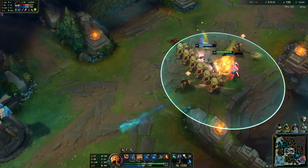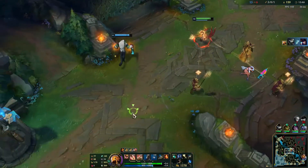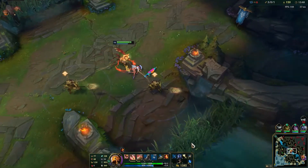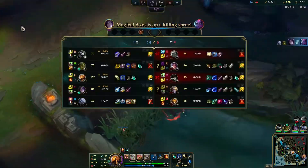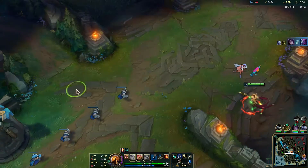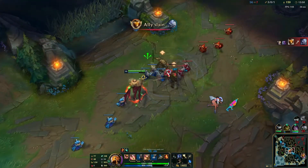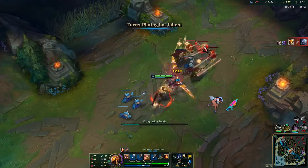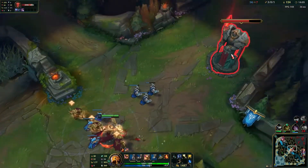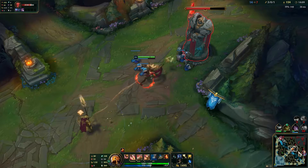Now she can't escape. There we go — Shurima Shuffle her into our own side of the lane. It pretty much cuts off her escape path and she's down. They're also doing pretty good. Now we're just going to push as hard as we can — use three soldiers to push, and I'm just going to hit this tower as much as possible. Caitlyn is dead so we need to punish here.